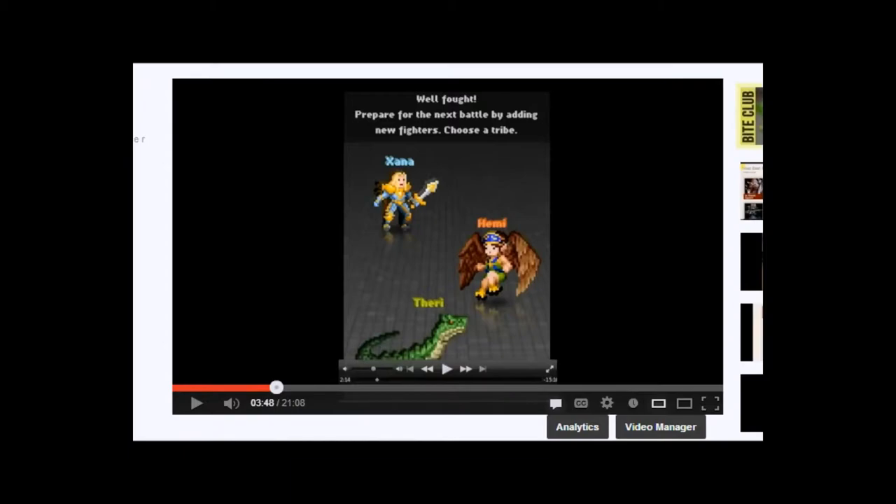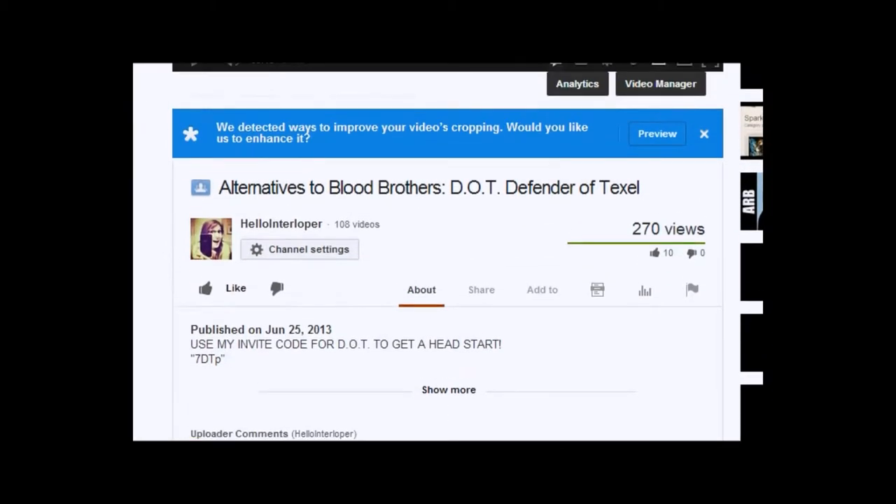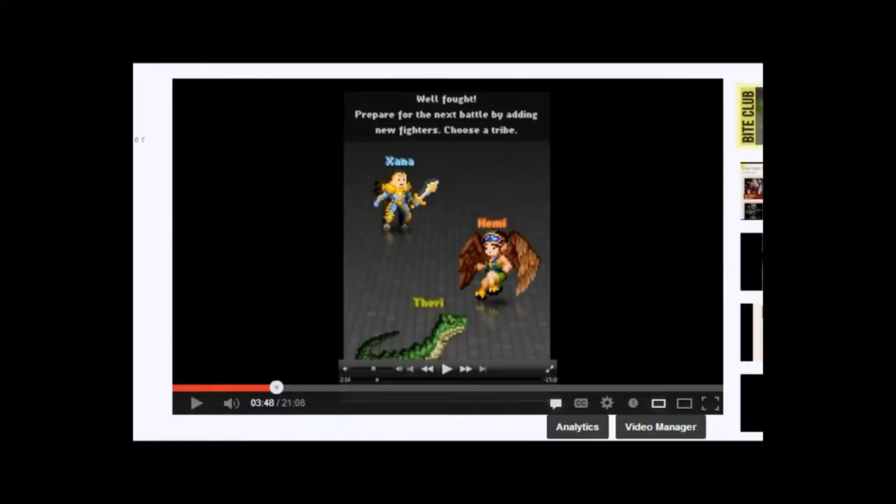Anyway, back to the subject at hand. If you have no idea what Defender of Texel is or why I'm making a video about this, it's kind of a similar game to Blood Brothers. It's made by the same company, DNA, and it's pretty good. I actually have a video up called Alternatives to Blood Brothers: Defender of Texel, where you can find out how to start the game well, hopefully get more than one rare fighter to begin with, and how the game mechanics work.